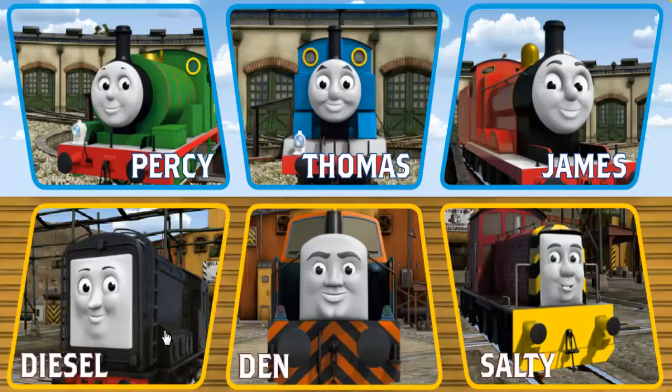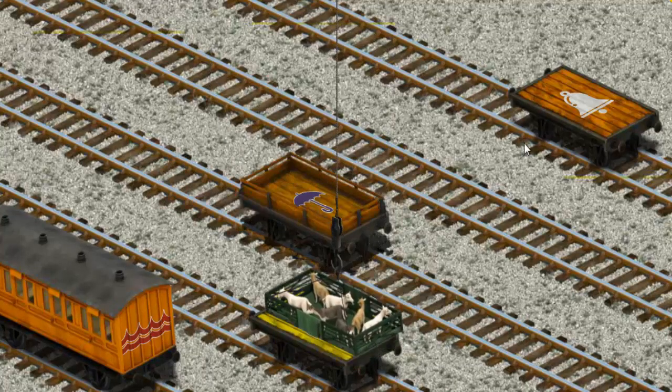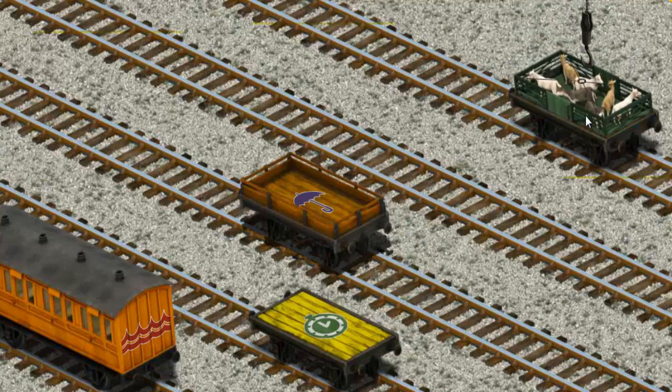It's a busy day at Brendam Docks. Thomas and his friends have many deliveries to make. Diesel must deliver the goats to Farmer McCall's farm. You found them! Let's lift and load. Now the cargo must be loaded. Help Cranky find the orange flatbed — you found it!